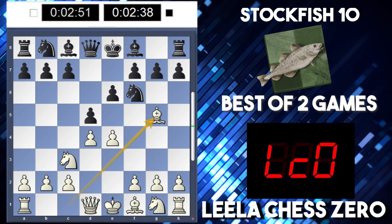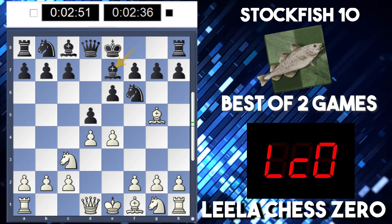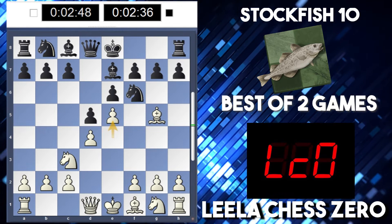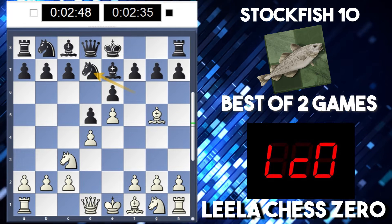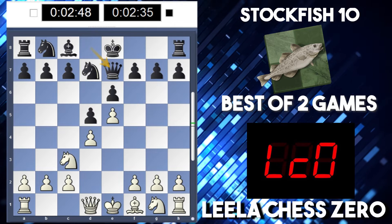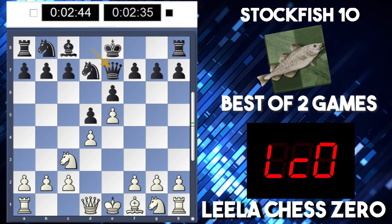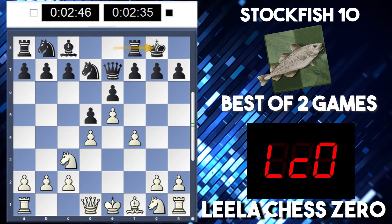I wonder if we get the same variation where Bxp7 was played by Fritz. And now e5 potentially? Interesting. So after Nfd7, Leela likes to play h4 here — at least this version does. No, takes the bishop this time. Okay, how bizarre. Maybe with more time she would have played it — the last game had 4 minutes.